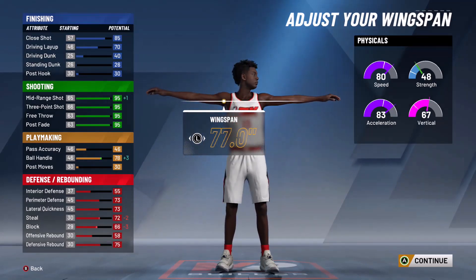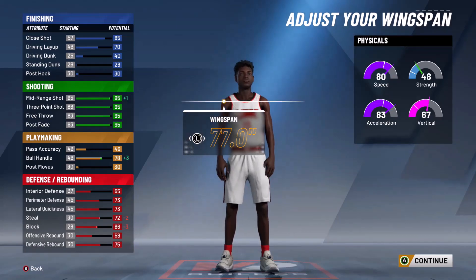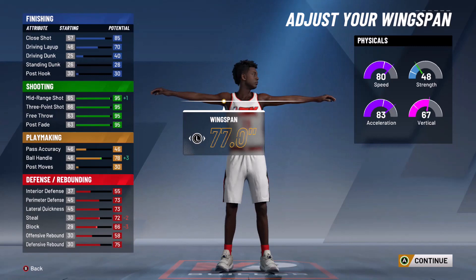For wingspan, keep it at the lowest setting to get a higher midrange and higher ball handling — 78 ball handling. Your block goes down but it's still decent at 72 on a sharpshooter, so that's fine.